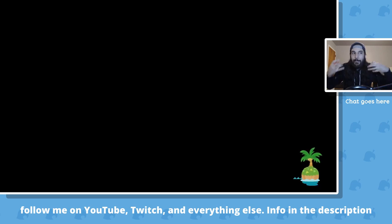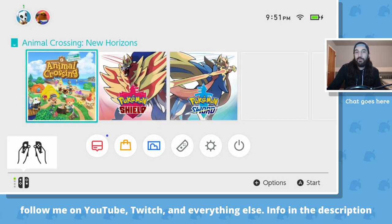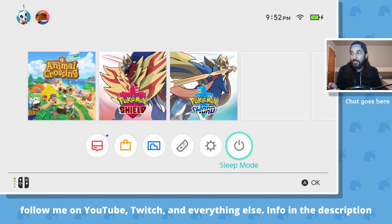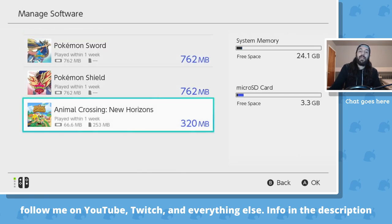With digital copies, the updates are part of the download of the game now — they're permanent updates. Once you have it, it's there forever. So digital copies, you can't do anything with. With physical copies of games, you can delete the updates. So just to reiterate — version 1.1.4. I'm going to go to the settings on the Switch, go to data management, manage software, and these files right here. This Animal Crossing New Horizons file, this 320MB — this is the updates.